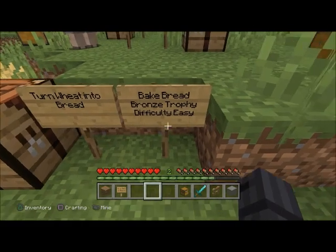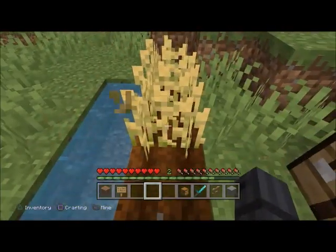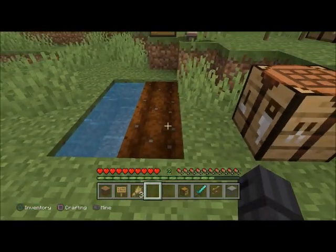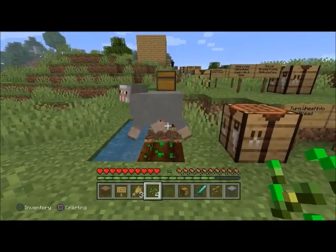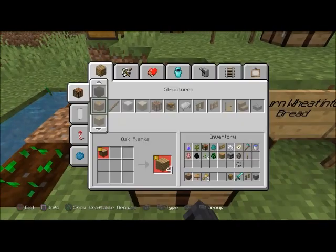'Bake Bread' — bronze trophy, difficulty easy. Turn wheat into bread. You have three of them right here, so replant these. Go to the food menu and just craft a piece of bread.